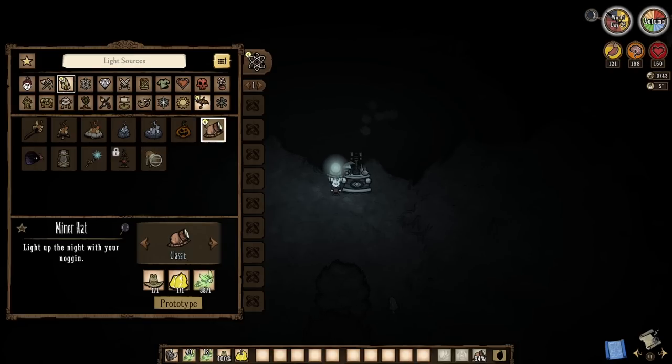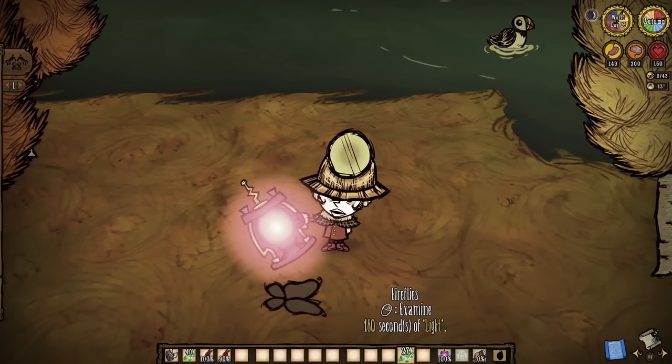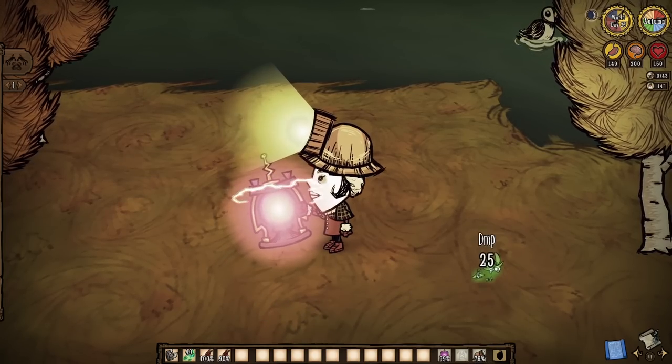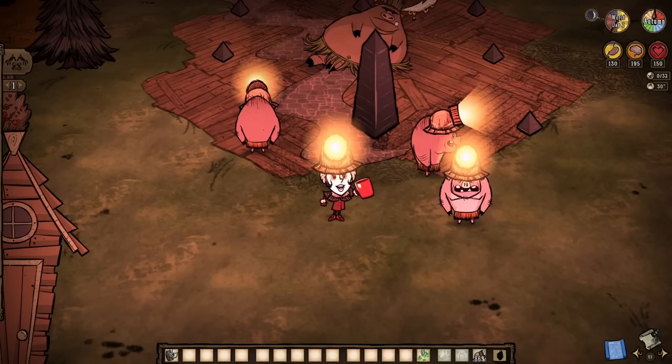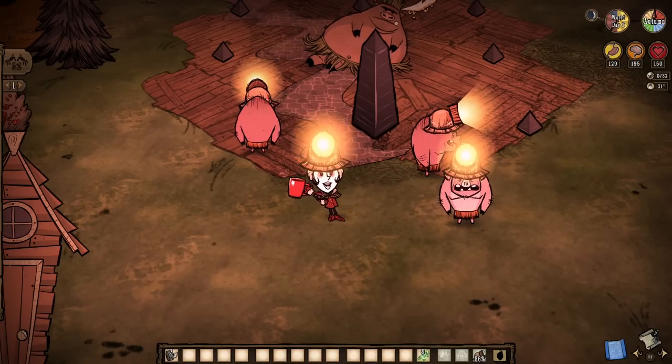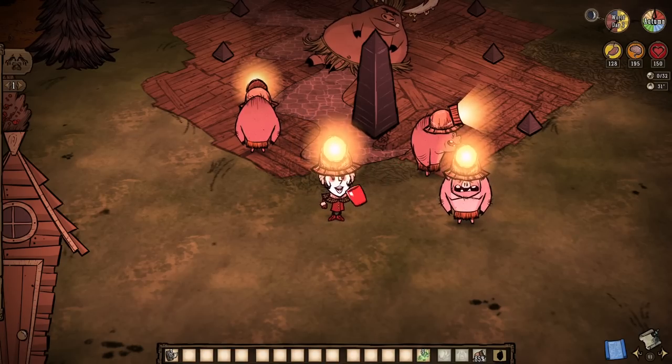Take miner hats, for example. Requiring a single firefly, one chunk of gold, and a straw hat to create, they are portable light sources that last about a day while atop our noggins and throw off a bigger light radius than a torch. Plus, they're very refuelable — even with fireflies themselves. Fireflies will refuel both miner hats and lanterns by 38.5% each. Beyond that, expect light bulbs and slurtle slime to act as other fuels, while also knowing that pigmen, bunnymen, and splumonkeys can all wear these miner hats, which is kind of fun.